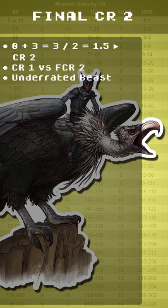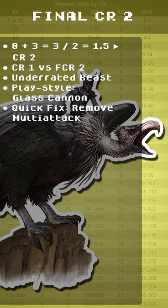The book says CR 1 and we found a CR 2 — that's an underrated beast that's somehow neutral evil. It taunts and kills wounded creatures, which is evil. Playstyle: Glass Cannon. Quick fix: remove Multi-Attack, OCR 2 to 3, CR 2 to 1.